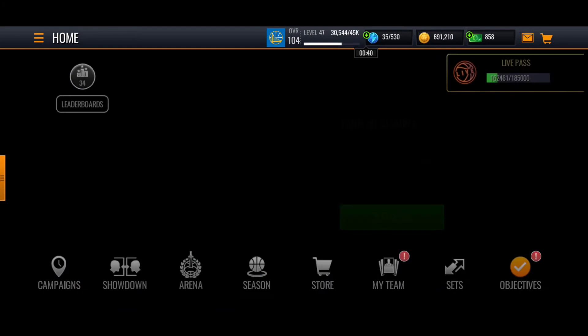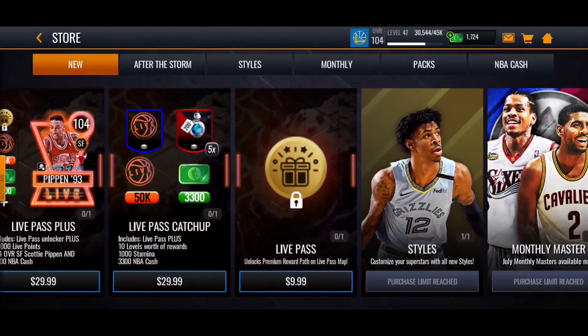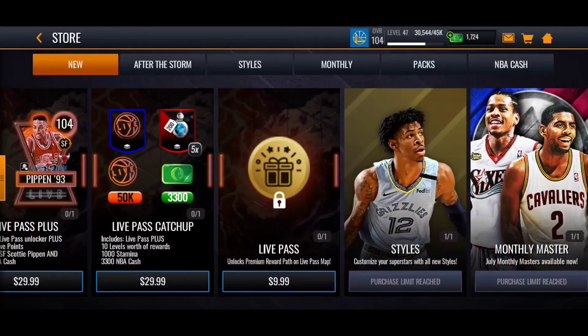Don't forget about the store — the store is a monster when it comes to money, especially cash. You guys want to do pack openings, nickname pack openings — just hold off a bit. Sometimes just hold it; don't buy this, don't buy that. Hold out when it comes to cash and coins.